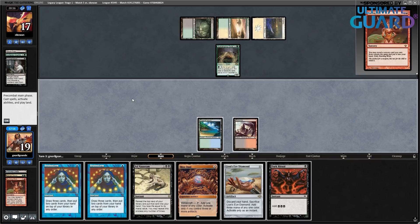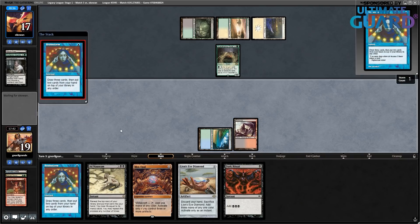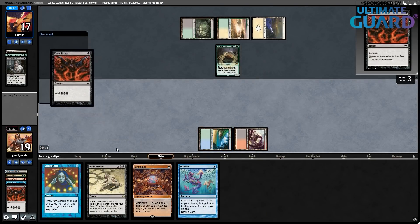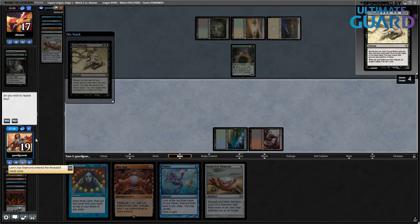I'll put back two zero-cost cards on top since they're free with Ad Nauseam here. So I'll go Ritual, Ritual, Ad Nauseam. While this deck is called The Epic Storm, Ad Nauseam is still one of the strongest cards in these decks in general. I'll keep revealing — those zero-cost cards were free, I knew that. Let's keep on going here — you can see the cards here. That's the Wishclaw Talisman now. It's probably good enough to win.